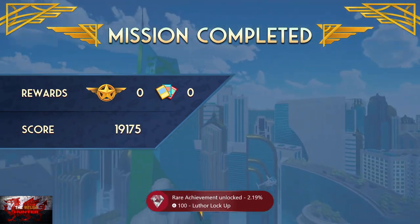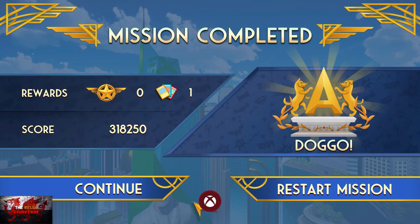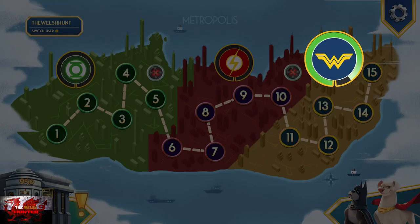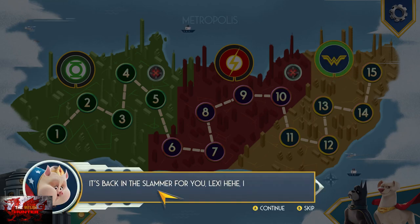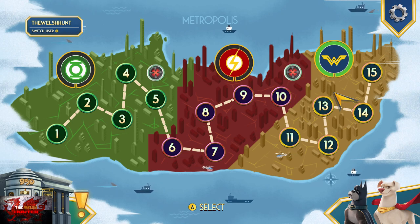That should be that, guys and gals. You should get the Luthor Lockup and Guardian 3 achievements there — your last two achievements — and that is another easy Game Pass game done. I didn't do a full walkthrough because there was no point; the levels were easy enough. Thank you so much for watching. Don't forget to like, comment, subscribe, and share with a friend.